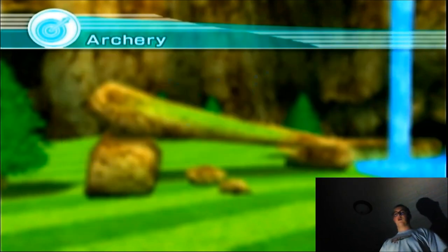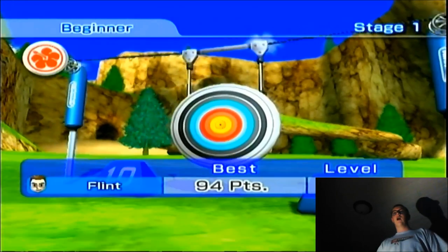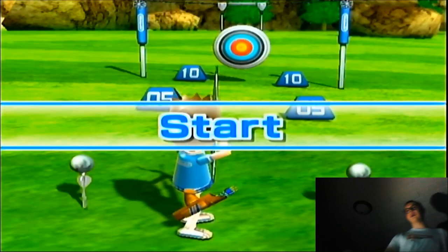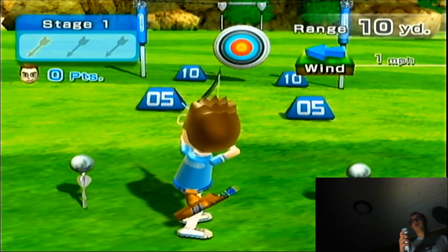Here we go. I'm going to pick my Mii. I've actually played this one a decent amount, but I'm just going to show you beginner mode because the only thing that varies is the length — as you can see by the markers on the field — and the wind speed, which you can see up here is one mile an hour.